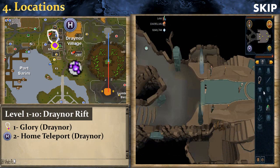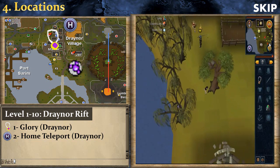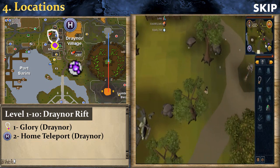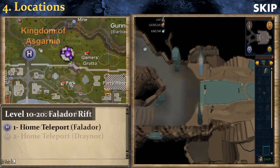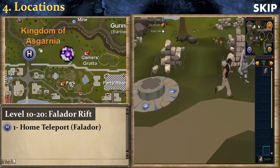For the locations section, you can click the top right skip button to jump to the next method. The first training spot is Draenor — use an Amulet of Glory then run south then east, or use Home Teleport. For the Falador Rift, use Home Teleport to Falador then run east. Don't forget to catch Chronicle Fragments here — they are really worth getting.